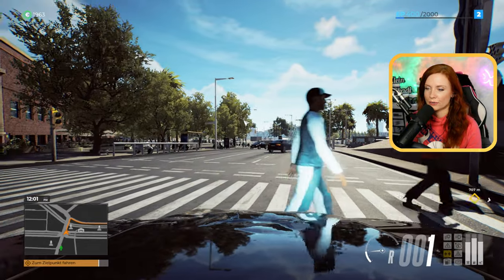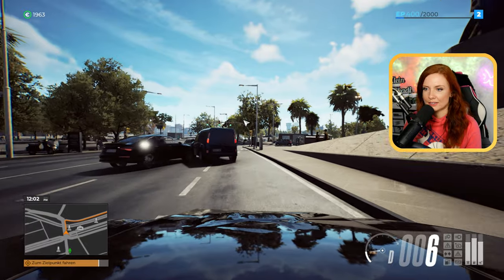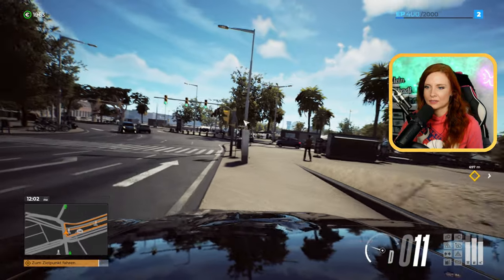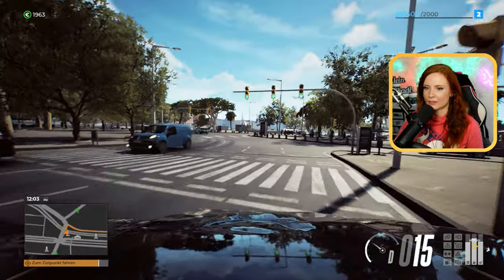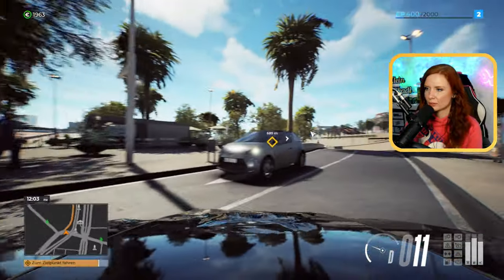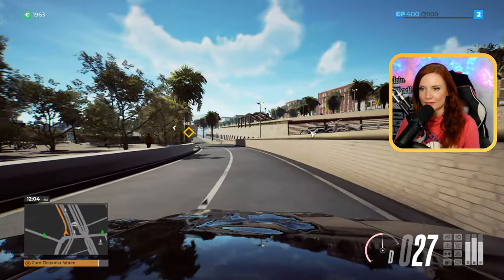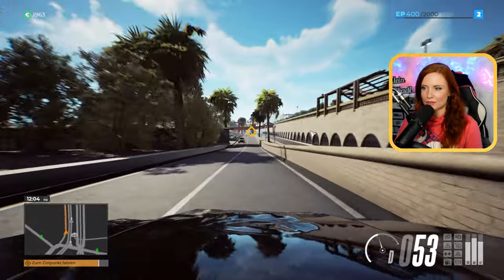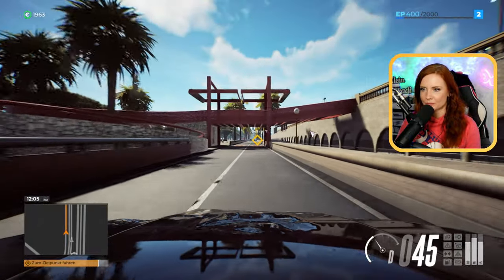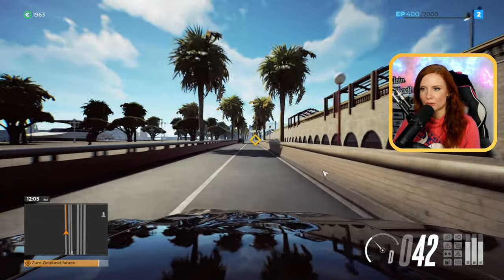Dann... oha, vorne – es ist ja wild hier, es ist wild. Es sieht auch nach einem dicken, fetten Unfall bei denen aus. Dann müssen wir mal hier so dran vorbei. Ein bisschen chaotisch hier, bisschen sehr chaotisch das Ganze. Wie schnell dürfen wir hier? Superschön gemacht.